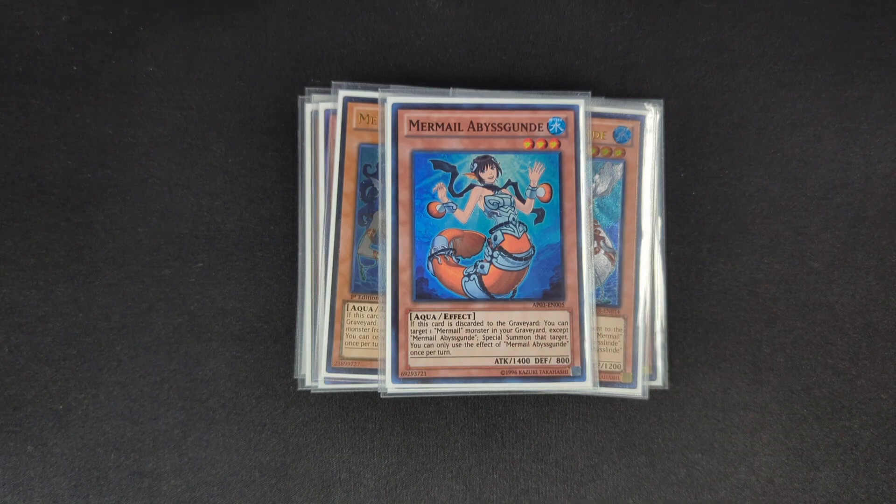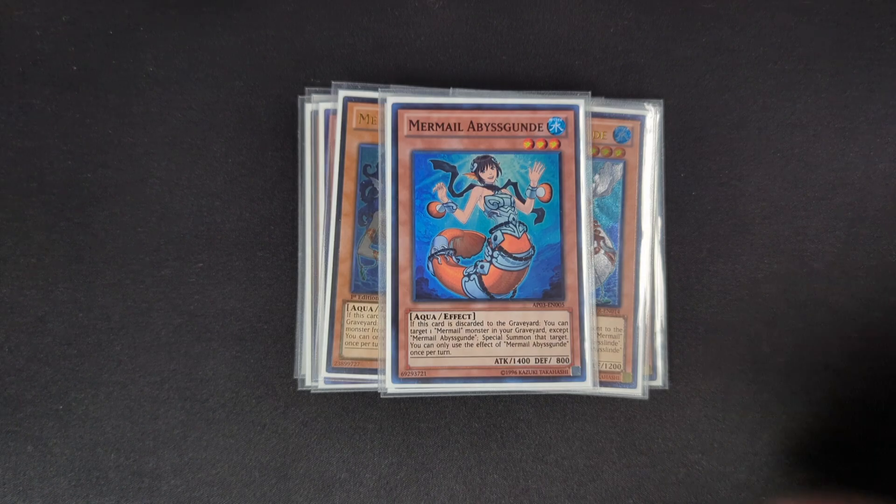One of the things you can recycle is your one copy of Mermail Abyss Gunde — sadly at one in this format. When it's discarded you can target a Mermail monster in your graveyard except itself and special summon it. This allows you to put more bodies on the field when going for an OTK or trying to make Xyz plays — just a really good card overall.